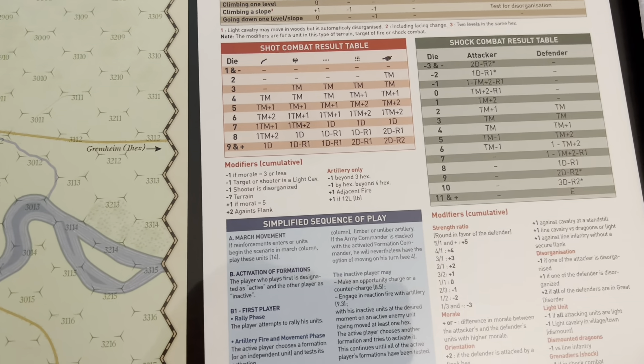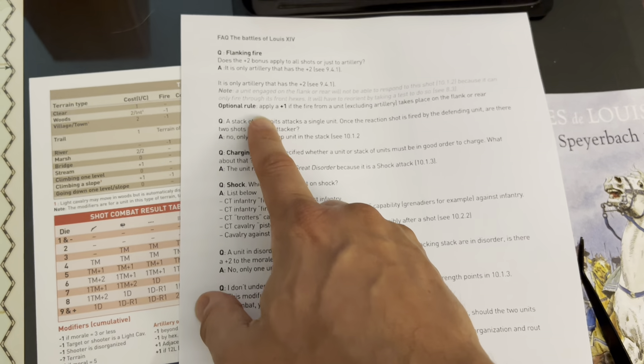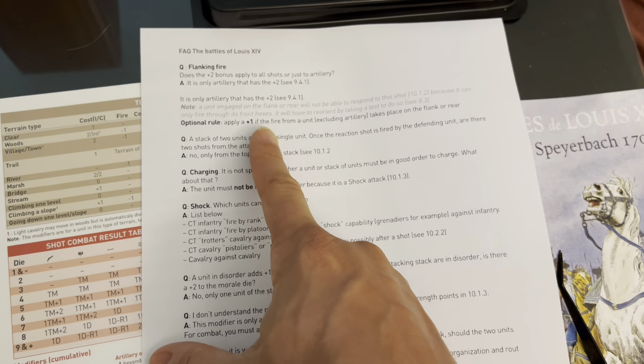One of the things I actually came across that I've been playing wrong — because the player aid would lead you to believe you play it this way — is that, and this is just one example, the player aid doesn't match the text in the rules. If you look at the modifiers for range combat, there's a plus two against flank listed under modifiers cumulative. But according to the FAQ, because this rule about plus two in the flank is written in the rules under artillery, this plus two against the flank should apply only to artillery.